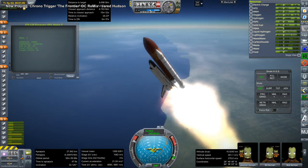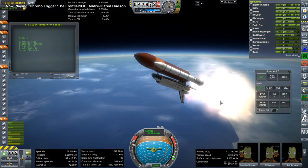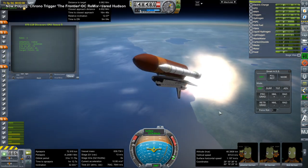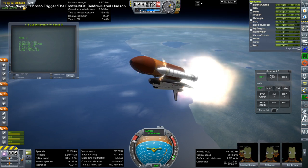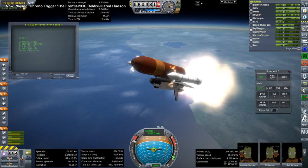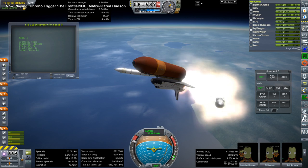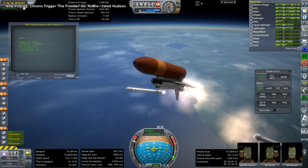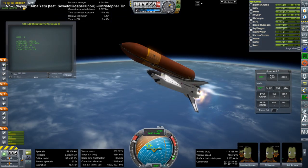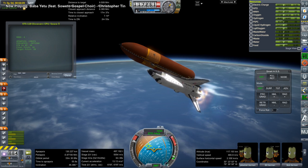This is STS-119, the shuttle Discovery, bringing the S-6 truss with its solar arrays to the International Space Station. Finally, our International Space Station will look complete at the macro level, even though we still have a few modules to add. Those remaining modules are Poisk, Tranquility with the Cupola, and Leonardo. We also never put the exposed facility on, so we need the Kibo exposed facility and RASFIT as well.